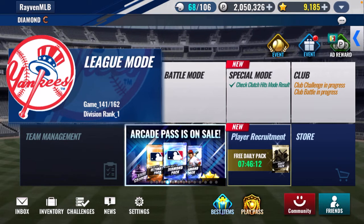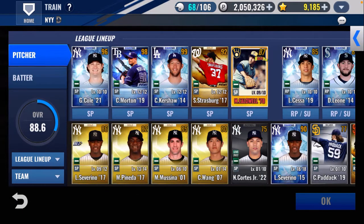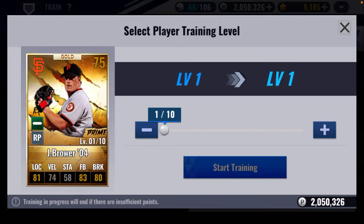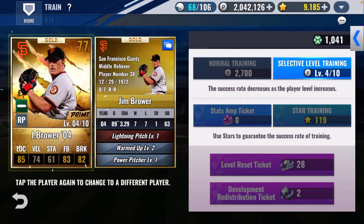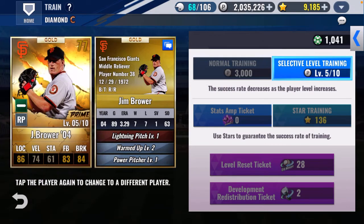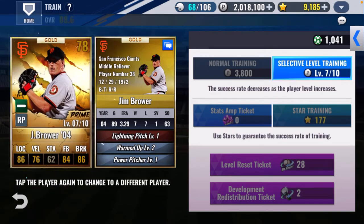I opened a bunch of packs and did get a prime, which was pretty cool. Let's check out Jim Brower and train him up — relief pitcher. Play your games; it doesn't matter what game mode, you get 10 spins a day. If you can get to 150 spins you get a guaranteed sig pack. I don't know if it'll be diamond, gold, or silver, but we're going to try to get that.